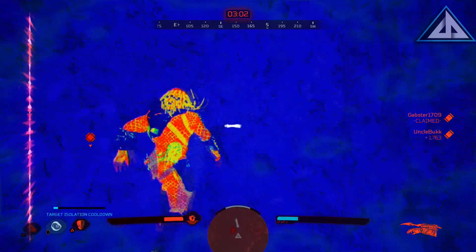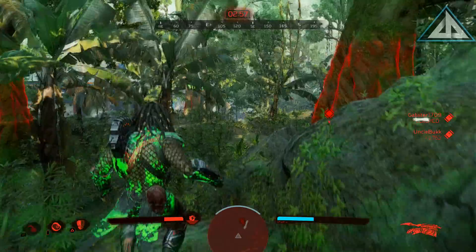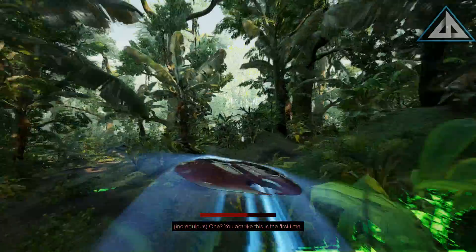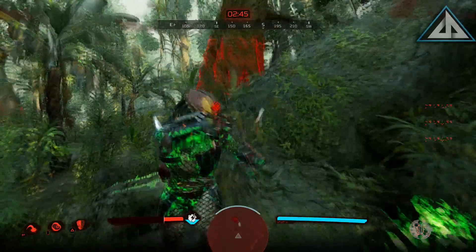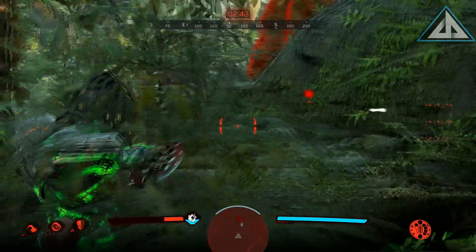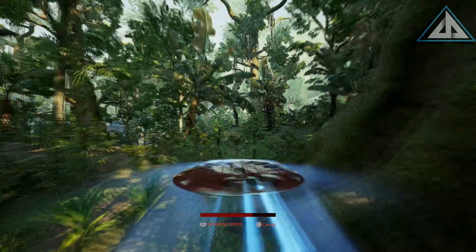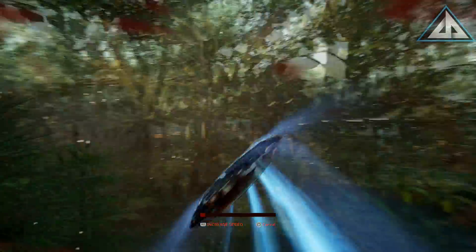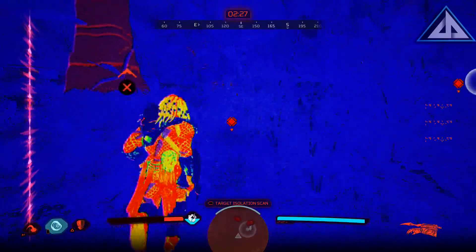Smart Disc Double Hit. You can throw the Smart Disc and control it for a short amount of time, or cancel it out while using it if you need to. When you control the disc, it leaves you open and vulnerable as the Predator, so make sure you are hiding somewhere when using it. If you hit a player with it, you can cancel out of the weapon right after hitting that player, causing the disc to fly back and hit the player a second time. It's a useful trick, though whether it's line of sight or the disc's return path that matters is something you'll want to figure out for yourself.